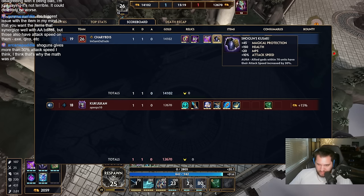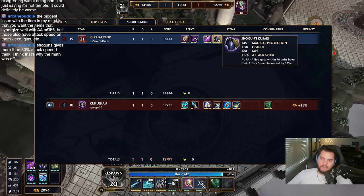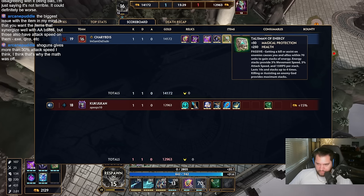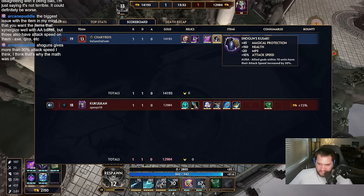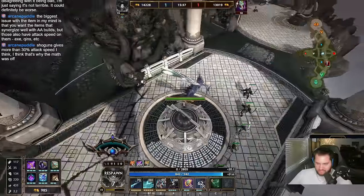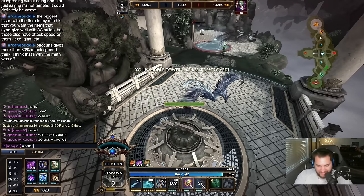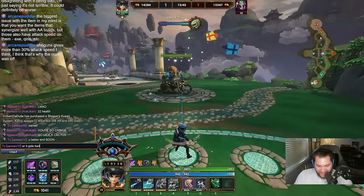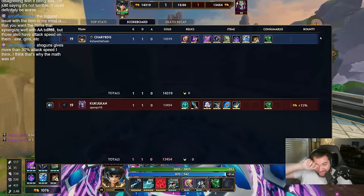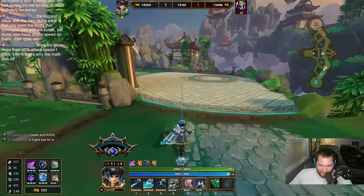Shogun's gives more than 30 percent? You're right — it gives 40 percent, it has 10 built on. That makes a big difference — that's a 40 stack difference at least. Alright, let's start on Silver Branch. You better end soon or it gets bad for you. I got 200 stacks and no shame.